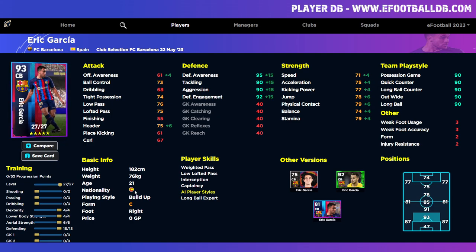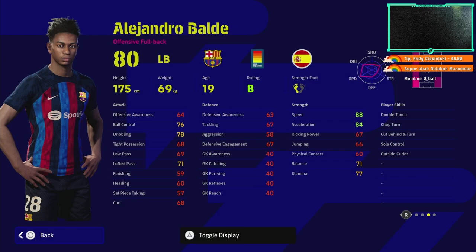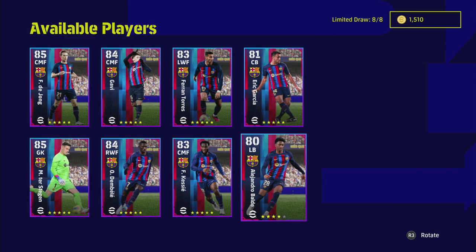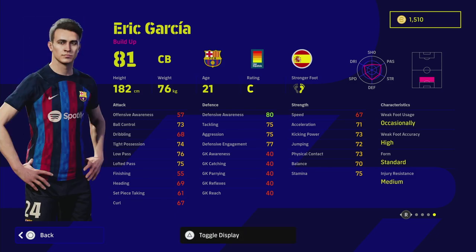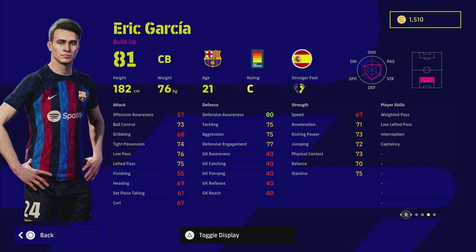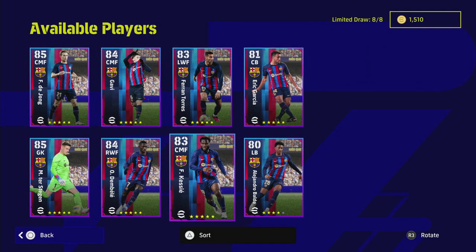We've got a similar situation with Eric Garcia — he's a very good player, he's got some nice player skills but nothing that's really going to push him into your squad. His defense goes into the 90s, speed and acceleration into the 70s, physical contact is 79, balance 74, stamina 79. He can play a bit of ball with Tight Possession, Low Pass and Lofted Pass. That said, he's on C rating and doesn't have Blocker — two things to keep in mind.